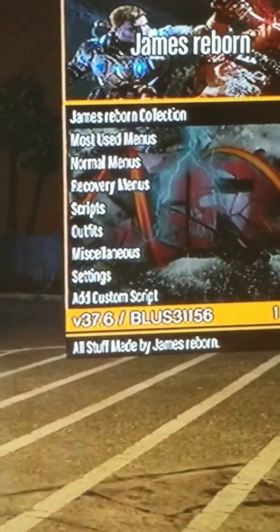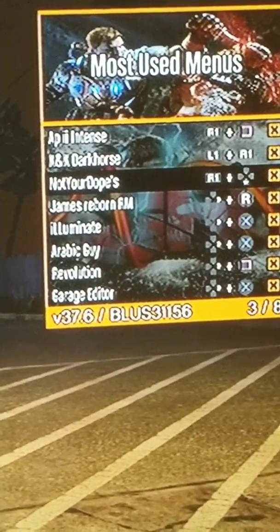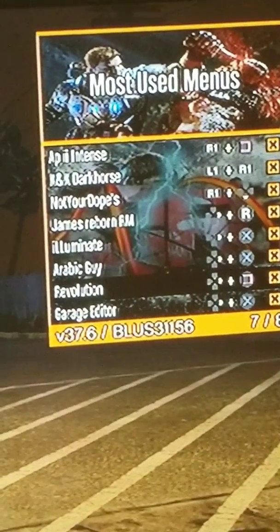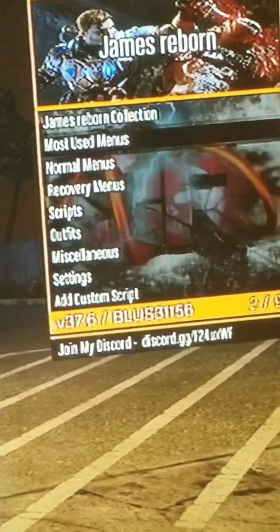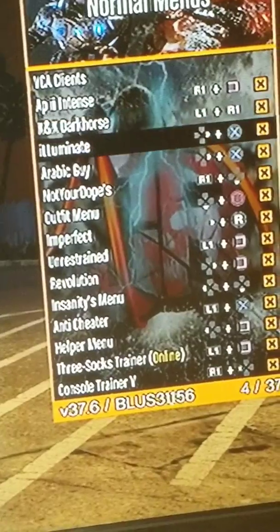So your basic ones are going to be in here on the James Reborn mod loader. You got APIi, K&K Dark Horse, Not Your Dopes, Recovery, Illuminate, Arabic Guy, Revolution, and Garage Editor. Your other menus are going to be in here as well — your 37 mod menus are all in here.